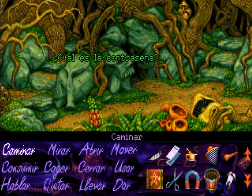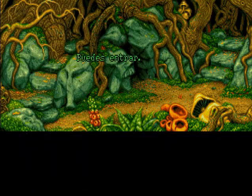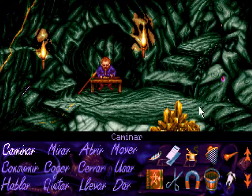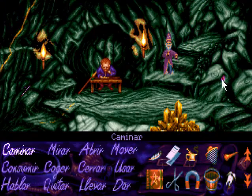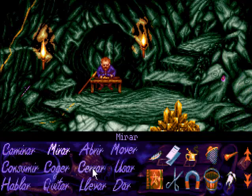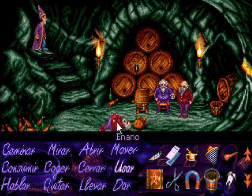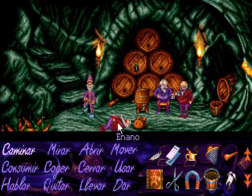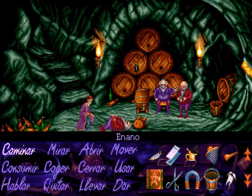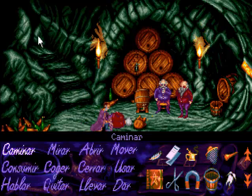Volvemos a meternos en la mina con la idea de utilizar la pluma para molestar un poco al enano que está durmiendo y conseguir que deje al descubierto una llave que se encuentra bajo su lomo. Esa llave es la que nos va a dar acceso al almacén donde los enanos guardan las gemas. Así que simplemente usamos la pluma con el enano, le hacemos un poco de cosquillas, él se gira y ya tenemos acceso a la llavecilla.